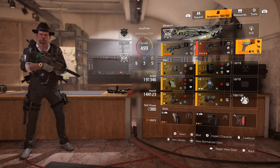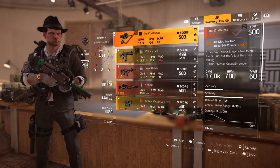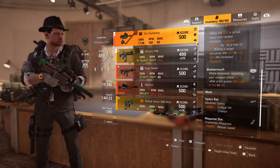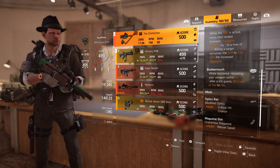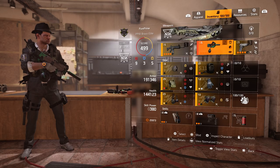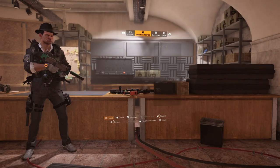For the second gun I went with the Chatterbox, mainly for its holstered talent Blabbermouth — reloading your weapon within five seconds after a kill grants 20% rate of fire for 10 seconds. Remember that: if I kill somebody and reload, I get Blabbermouth and for 10 seconds I get a 20% rate of fire boost.